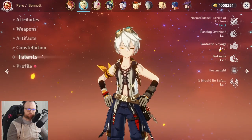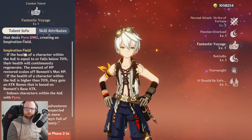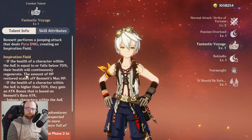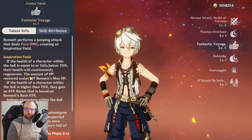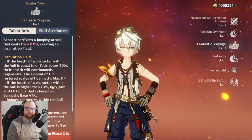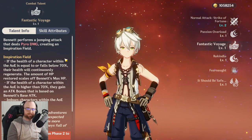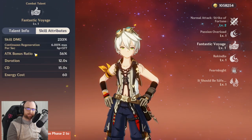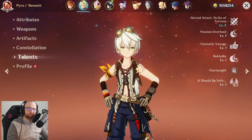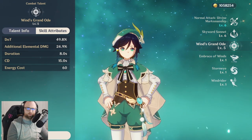Let me show you exactly what this does. If the health of a character within the AOE he creates is equal to or falls below 70%, their health will continuously regenerate — the amount scales off max HP. If the health of the character within the AOE is higher than 70%, they gain an attack bonus based on Bennett's base attack. That attack bonus ratio is 56% at base, and it scales up as you level it up — that's a pretty significant increase.